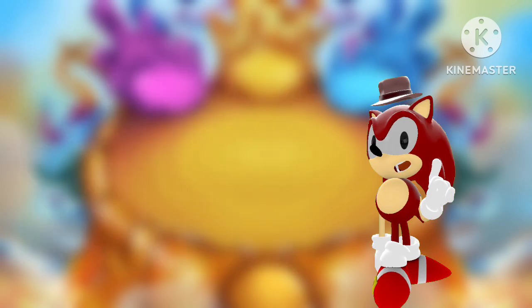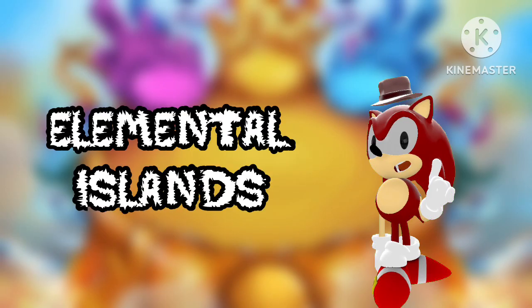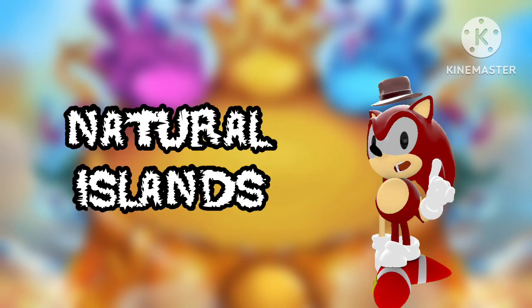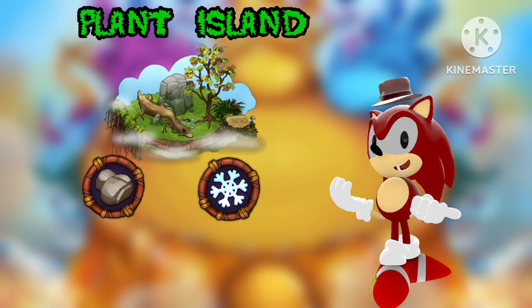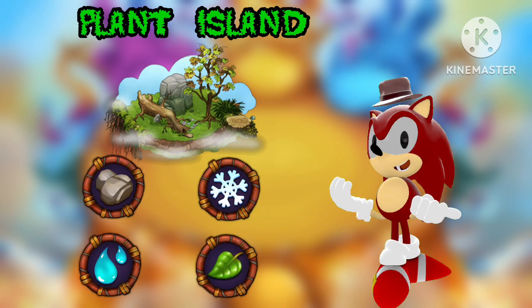The first kind of island are elemental islands, also known as natural islands. Natural islands are islands with up to four elements. For example, we have Plant Island, which is the first island you receive in My Singing Monsters. The four elements on the island consist of earth, cold, water, and plant. On Plant Island, you would have to breed the monsters that have one of these elements.